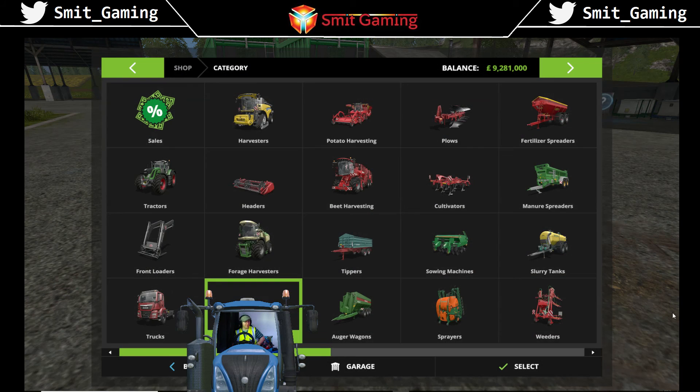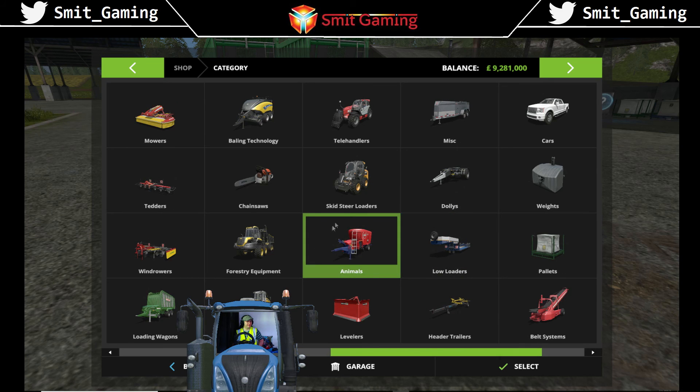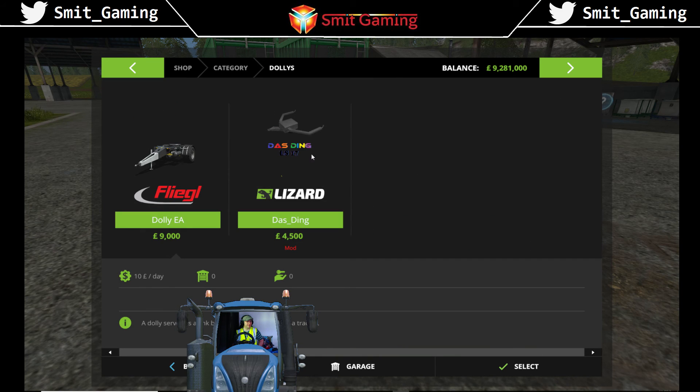I think the buying price for the mod is four thousand — let's check at the shop. Yeah, it was four thousand five hundred to buy. You can tow two trailers, quite a large range of whatever you can tow with this kind of thing — it tows a wide range of different sizes of trailers. It really just means you'll do half of the runs if you have one of these on the back.